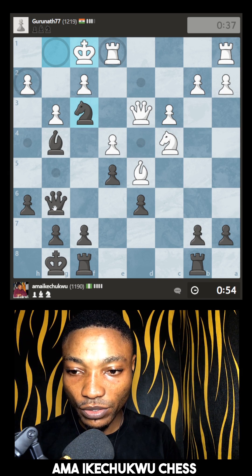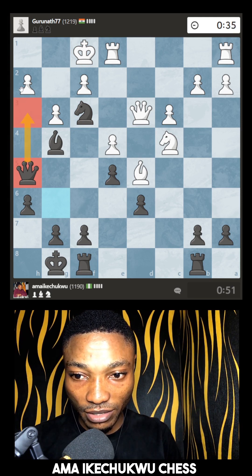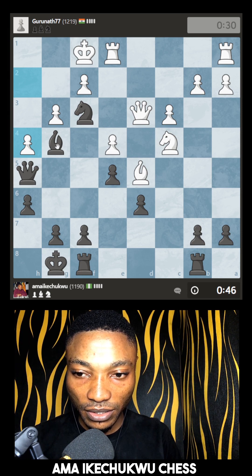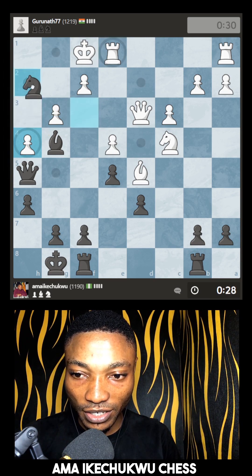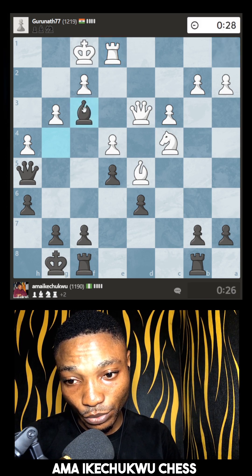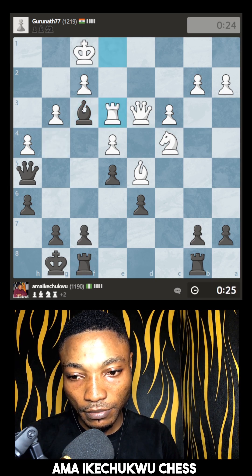Now the king has moved. Do you know I can have this queen come over here — check — maybe you can have something straight up here. Wow, this is nice. Do you know there is this check? It's possible — look at this check first. Or should I just take the rook? Let's take the rook — material advantage. Put it here, take it back.